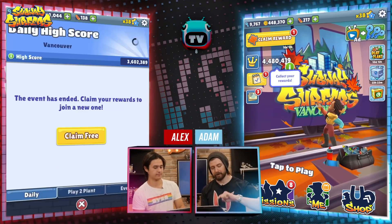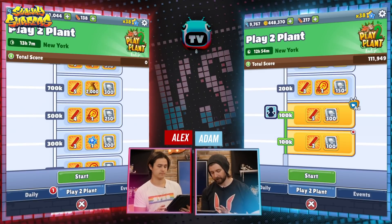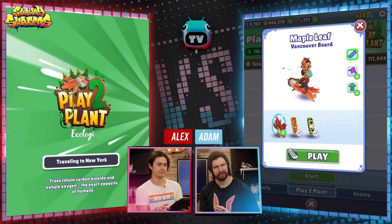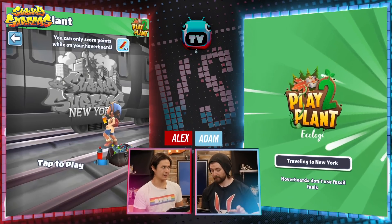If you hit the calendar icon on your main menu, you are able to hit Start on the Play to Plant tab and be transported magically to the grayscale city of New York. I think we should just get into it. Are you ready? I'm ready.